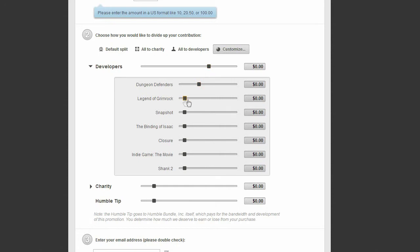Down here you can actually choose where you want the money to go for each of the developers. You can specifically choose them. If you don't like Binding of Isaac, you can say no. If you think Closure is a really great idea, you can put everything on it. One thing I forgot to mention is there is a movie in this — Indie Game: The Movie. Apparently it is a movie about what it's like to create indie games, how difficult it can be, especially competing with mainstream advertising dollars. I can't really speak for it as I haven't watched it yet, but it is part of the bundle.